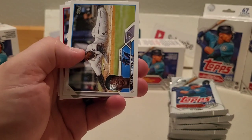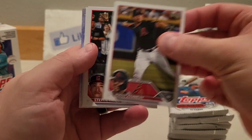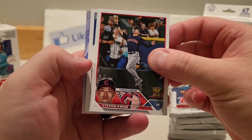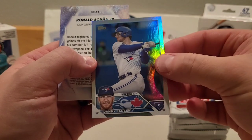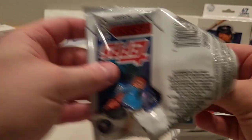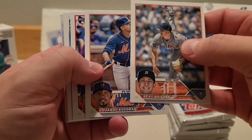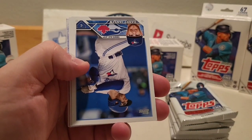Baltimore Orioles team card, Jazz Chisholm, CJ Abrams future stars, Buddy Kennedy. Stephen Kwan — that was taken at T-Mobile Park there in Seattle. Danny Jansen, and that's a rainbow foil — so did get a rainbow foil. Ronald Acuna stars of MLB. Gaussman, Alcantara, Bobriskie, Escobar. We got Christopher Morrell — that's probably our best rookie so far. See how he does this year.